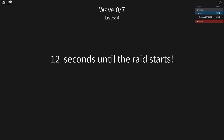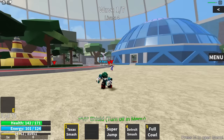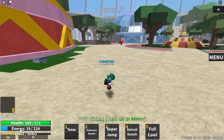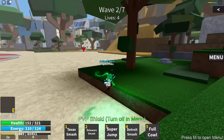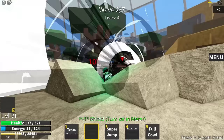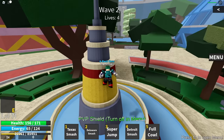Seven waves, four lives, 11 seconds to start. I'm doing this solo on Easy difficulty. Spawned in — these guys can hit hard and I don't have much HP. Let's use Full Cowling — one shot, which is good to know for boss situations. For now I'll save Full Cowling for bosses and just M1 the regular enemies. I'm trying to group them up and hit them all at once with Delaware Smash — that cleared wave two. I'll come back when we hit wave six or seven.